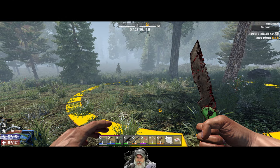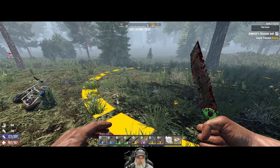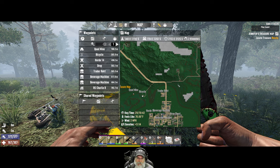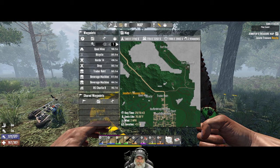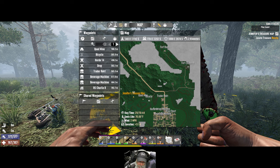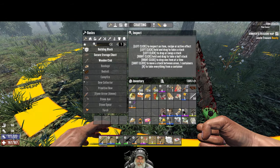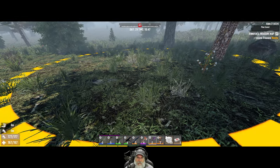Welcome back everybody to Seven Days to Die Alpha 21, this is the Apocalypse Ranger series. We're going to start off this episode by doing this treasure, then go find our airdrop which should be right around in this area, and then we're going to go on a road trip and check all the other traders on the map. What I want more than anything else right now is the dirt bike parts, and we need glue and duct tape like crazy. That's the plan - let's grab our shovel and find this treasure.